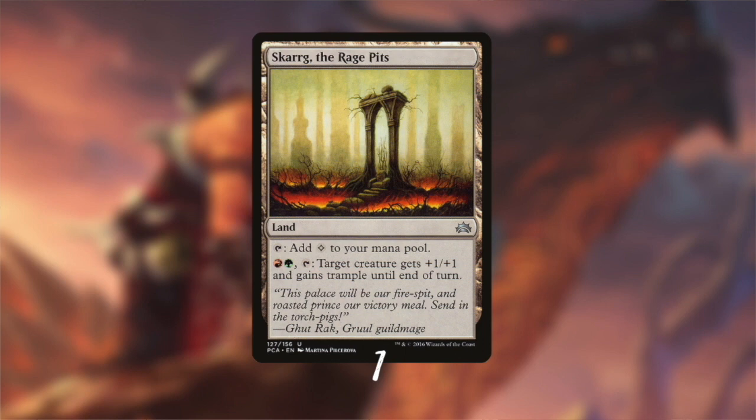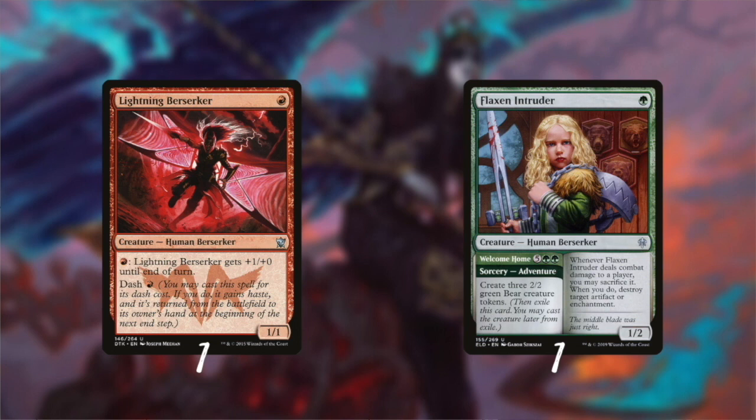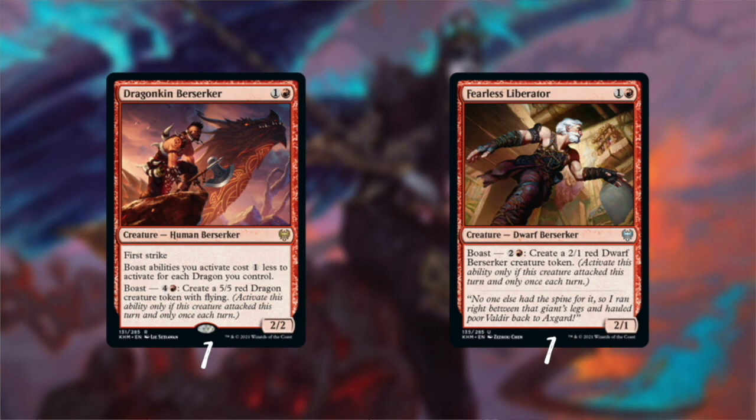Skarrg, the Rage Pits was also right on theme and is a perfect include for a Berserker deck. Onto the mad creatures — those who drink vodka, chant the haka, and love smashing things. Lightning Berserker and Flaxen Intruder are our Berserking one-drops, both very useful in the early game but also nice draws in the later stages. The next two creatures have the Boast mechanic — an activated ability you can use when your creature is attacking. Dragonkin Berserker has a deal with some angry dragons, and the Fearless Liberator is an angry dwarf who'll call his friends to cause more trouble.